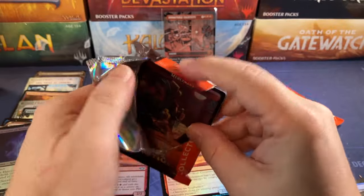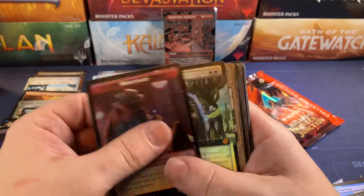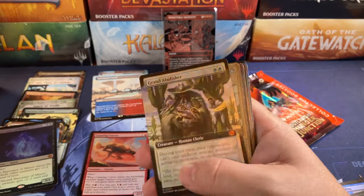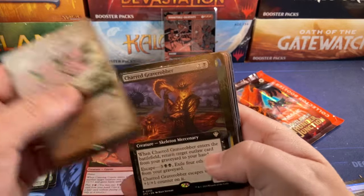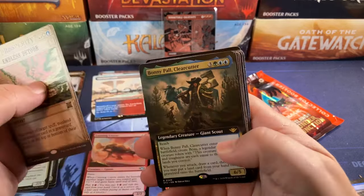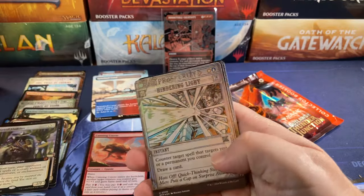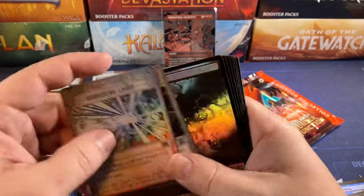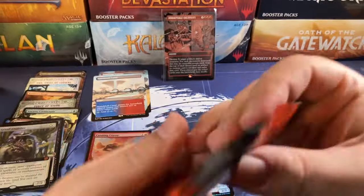Let's do this. Mercenary and Blood. Grand Abolisher for a nice little Mythic. Endless Detour. Charred Graverobber. Bonnie Paul. And Cossack Bronco — he used to be rare. Hindering Light. Heartless Pillage. And there we go. One more pack.